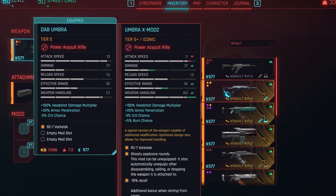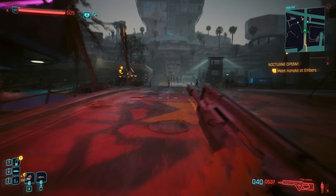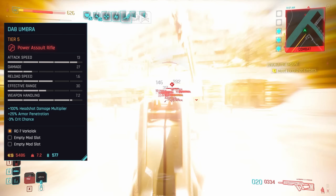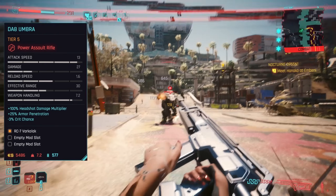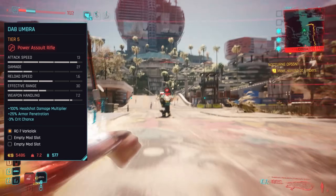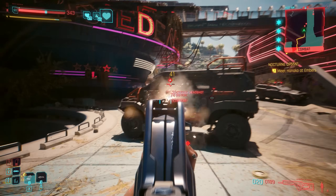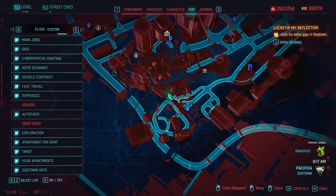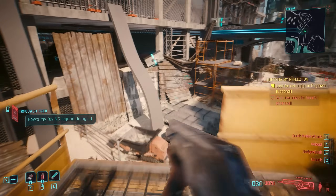Described as a cheap and cheerful AR within the Cyberpunk canon, the Umbra actually does better than it sounds — though it's not actually that cheap either. High ammunition, fast rate of fire, and pretty decent handling are all major perks here, though it's also one of the lowest damage ARs on the list. Its cheap design makes attaching a scope impossible, limiting it to somewhat mid-range. Pick up the spec from the Northside Weapon Vendor, or make a beeline for Terracognita in Dogtown.